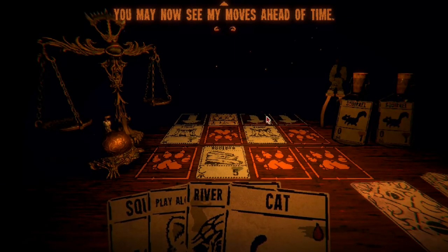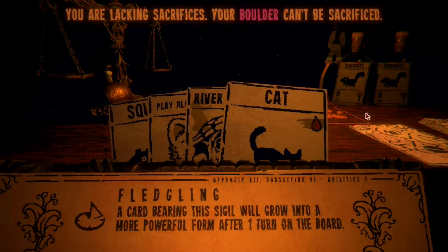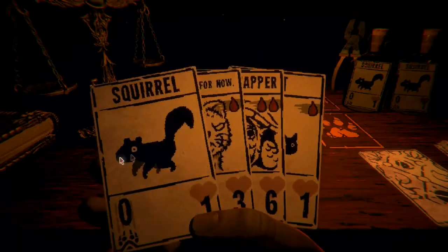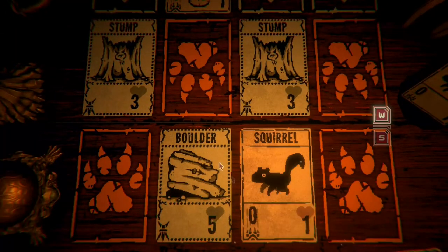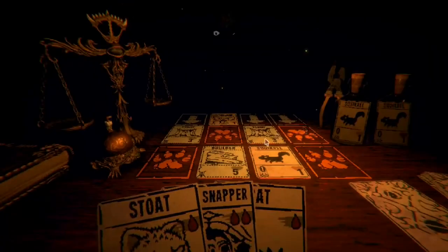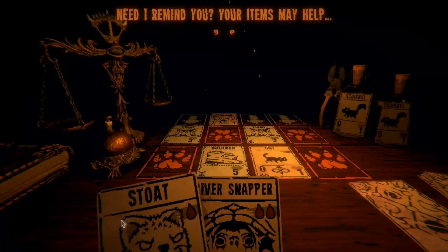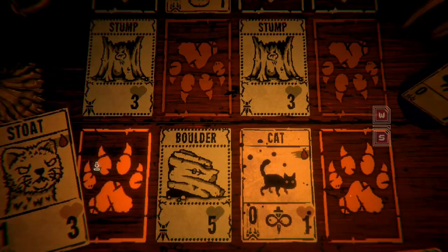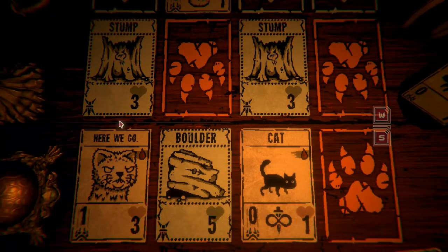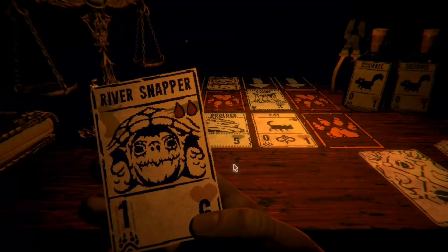Oh, I got the turtle! I can see the moves ahead of time — he's about to play a wolf right there. Oh, that's the wolf cub. Put a squirrel behind the stump I suppose. Put the cat — right. I know about the items, you don't need to remind me. I should've put it over here — oh well. I can look at my hand.